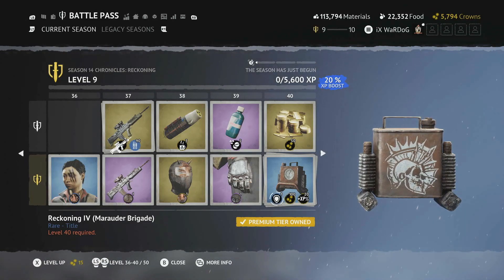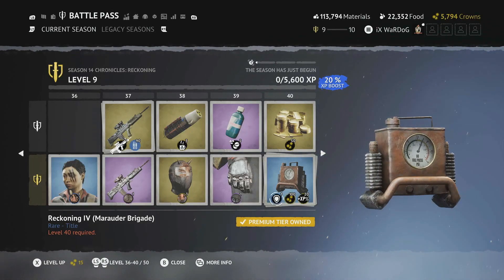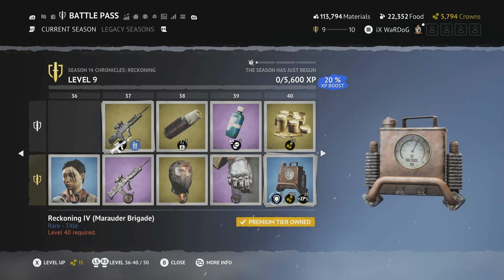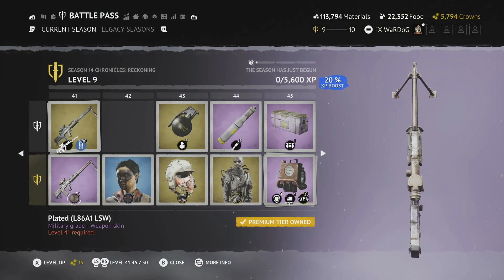Level 40 is the Reckoning 4 Marauder Brigade title — it shows a side profile of a face that looks like the fins of a swordfish around the head with a pointed nose. Really nice title. You get 100 crowns and a 20 XP boost. Level 41 is the Plated L86A1 skin — another riveted version with a brassy hint on the scope, barrel, and mag. Love these skins this season.